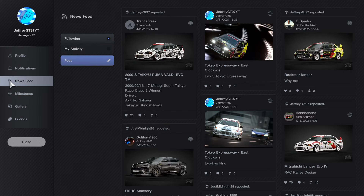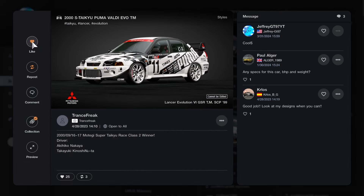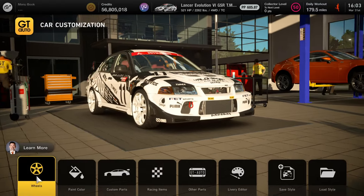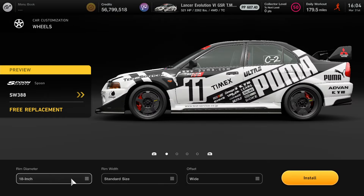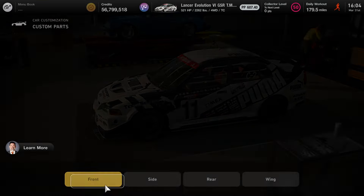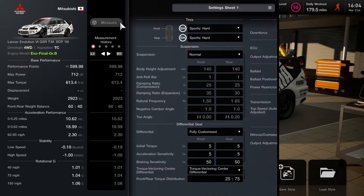Now the livery I'm using for this race is going to be this black and white Puma livery. If you guys don't follow me in the game yet, here are the top three key search words if you want to find it. If you do follow me, just go to my newsfeed and it'll be right there at the top of the list. If you don't want the paint job but you want the parts, just mainly get the Spoon racing rims, make sure the offset is wide, set it to about the middle range of the diameter. Front bumper is Type A — and that's it for the car parts.